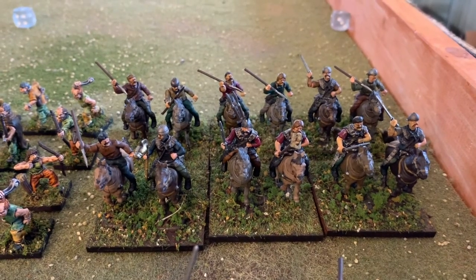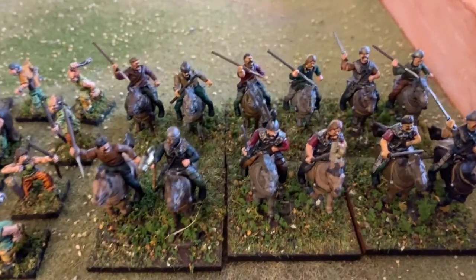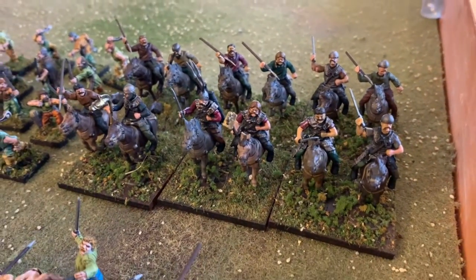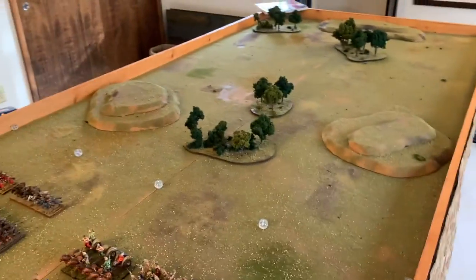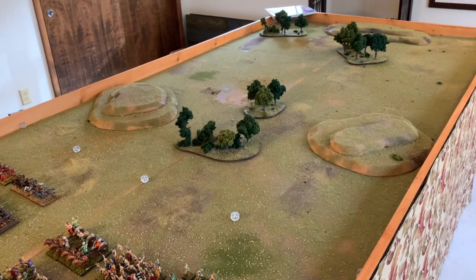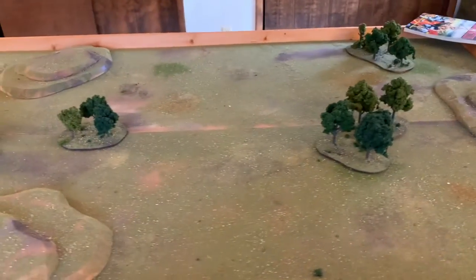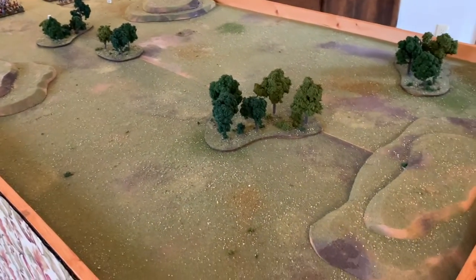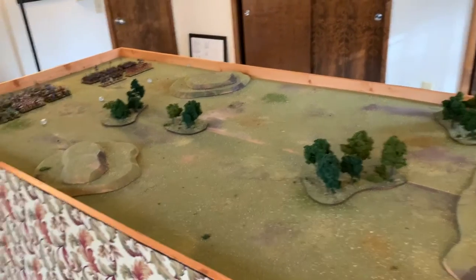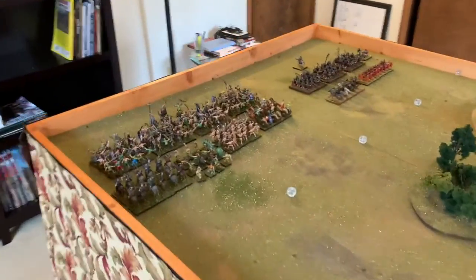The Celtic light cavalry are Wargames Factory models. They're not fun to paint, but I got them done — you get what you pay for, but they're all there now. For the game I'm going to play on a six by four table with some hills, some wooded areas, and a larger open space in the middle. Just going to play a standard pitch battle — nothing crazy, just hoping to get a feeling for the rules and see what happens. I'll start deployment.